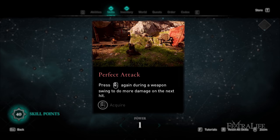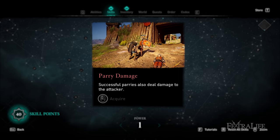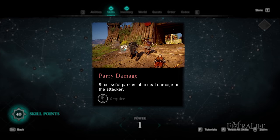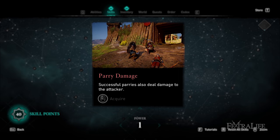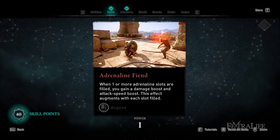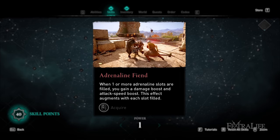Down to the right is Perfect Attack, which increases the damage of your next attack if you time things properly — good for any melee build. Below that is Parry Damage, which makes your parries deal damage in addition to stripping the enemy's defense and staggering them — excellent against hard-to-kill enemies. Above that is Adrenaline Fiend, which grants increased damage and attack speed for a short time after filling an adrenaline bar — great for fueling fast combat in any melee build.